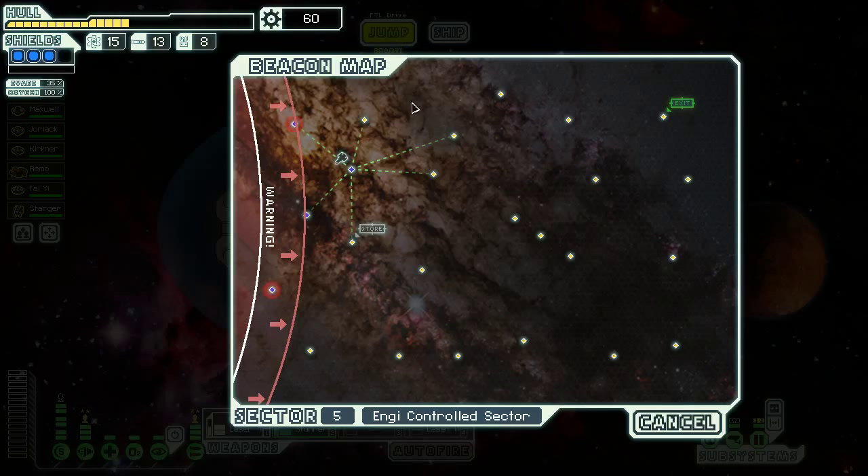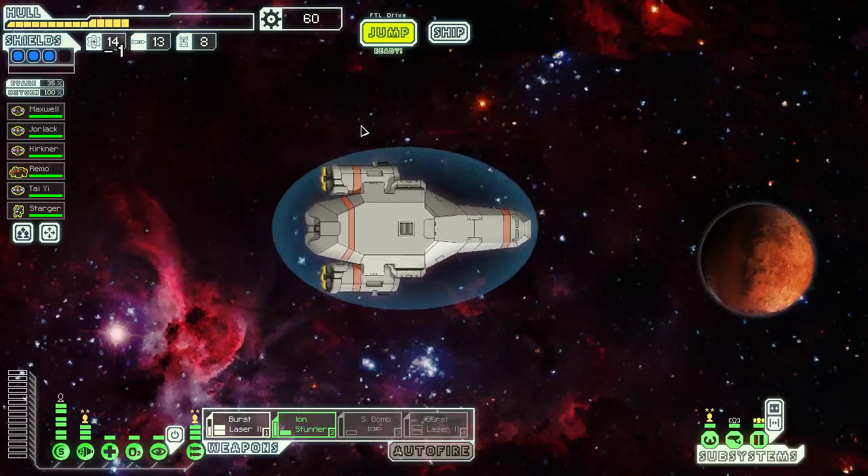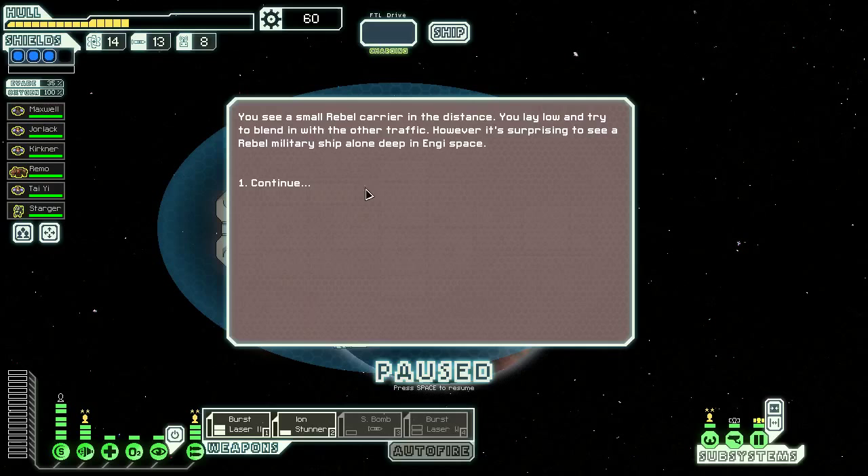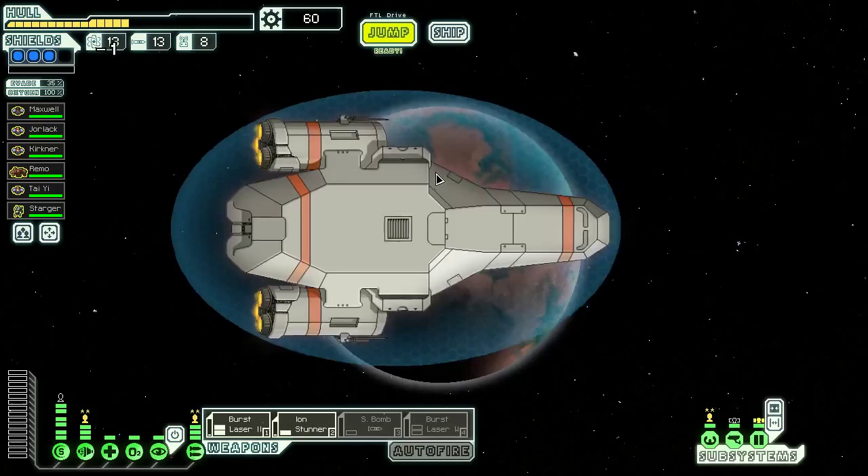We got nothing for that? We got nothing — nothing for that! Maybe I should have killed the crew and kept the ship alive or something. I wasn't actually reading the text of the encounter.